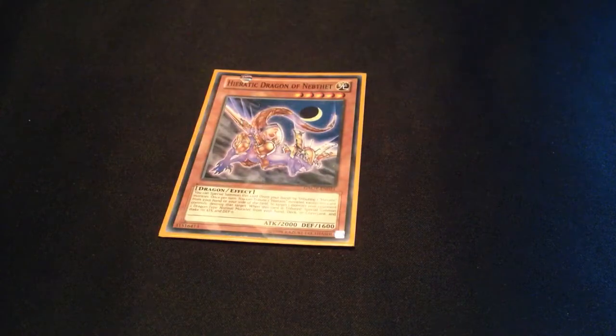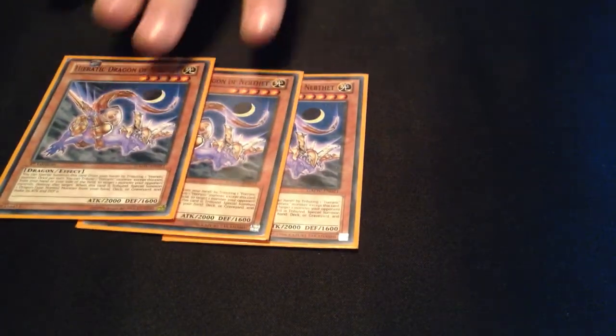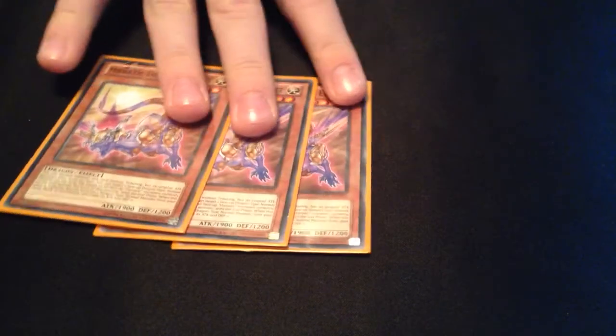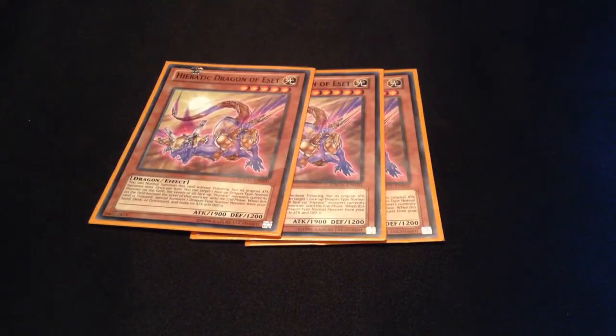So I play 3 Nefvet — this gets rid of monsters and it's level 5. Then I play 3 Assets. Assets and Tefnut are the start of the combos, so that's why I play 3 of each.